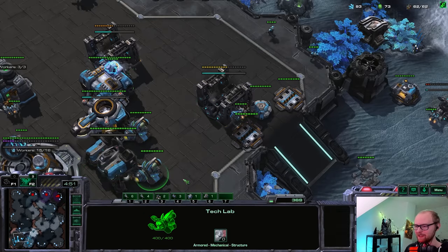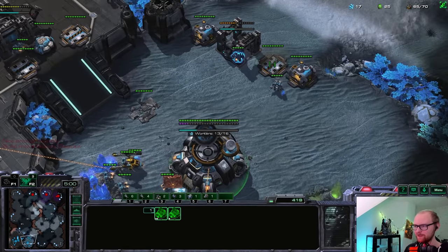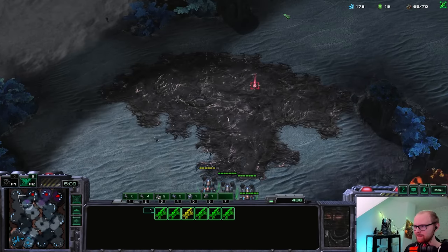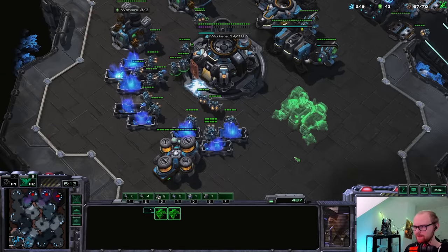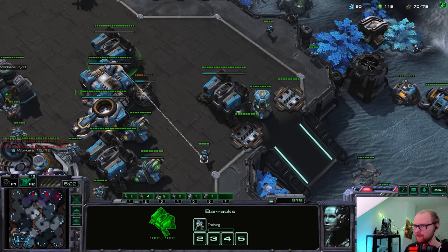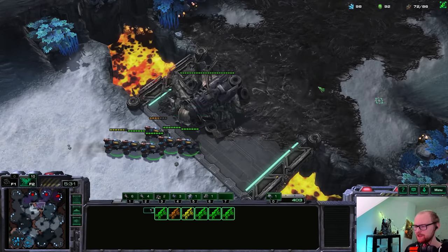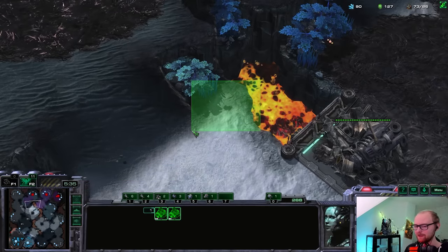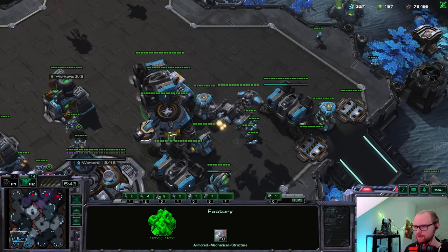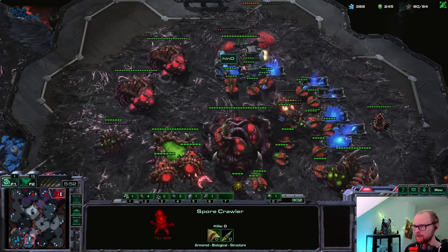I need to get that reactor going. Probably a good time to make my extra barracks already. I really like how this early game has panned out - I distracted him and probably forced him to make a few extra lings after I killed his initial four. Getting a good amount of creep is important for this push because I really want to be able to siege on these locations without being surrounded by creep. He's going to see this Battlecruiser - I'll just teleport it right away. He has a spore but it's out of position.